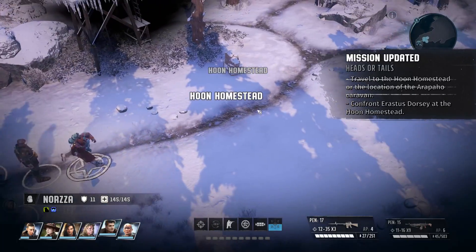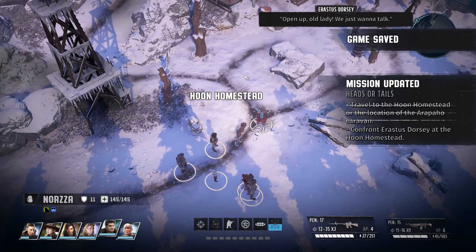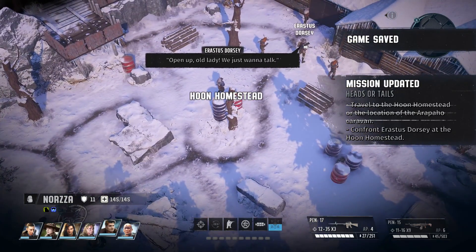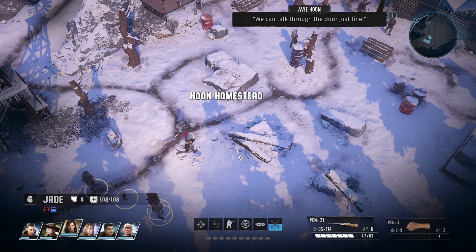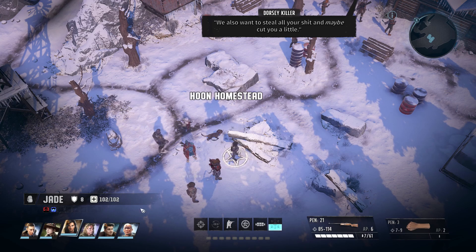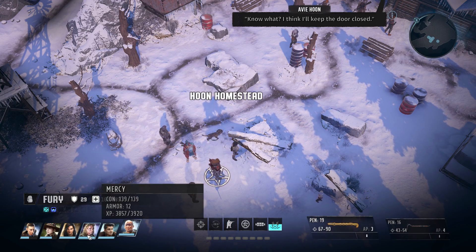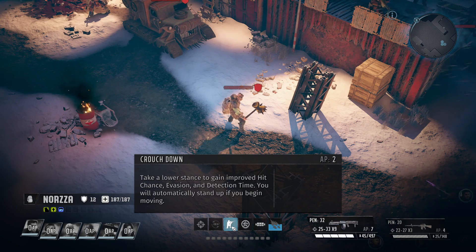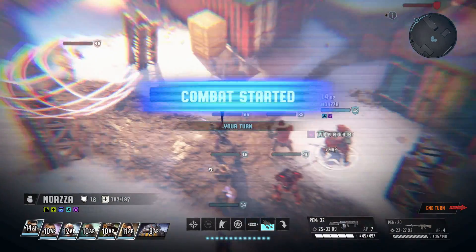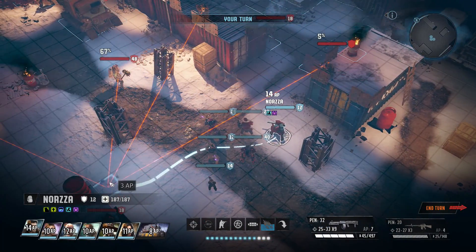Starting this adventure, the first noticeable difference to Wasteland 2 is the upgrade in graphics fidelity. Everything from the landscapes to your rangers and everything in between are so much more detailed, especially with the improved lighting across the board. I ran the game on PC with everything on ultra and didn't have many performance issues, although there is one issue in combat where occasionally when enemies take their turn there's a bit of a hitch for a second or two, which doesn't seem to be graphics settings related — it's more of a calculation in the AI actions.